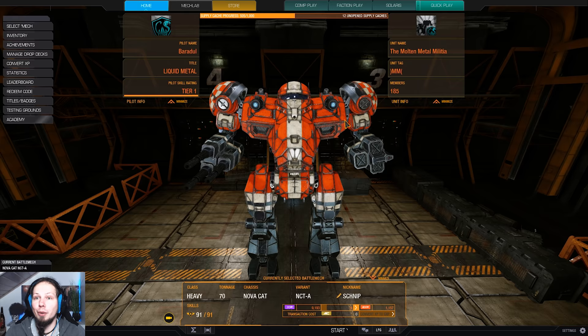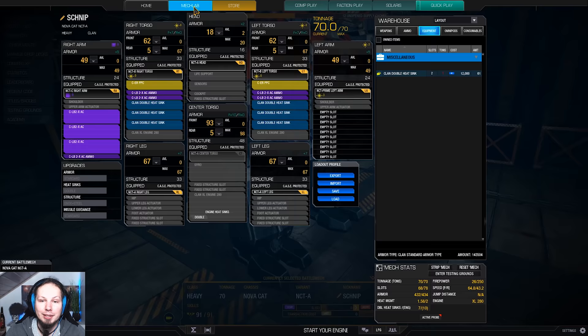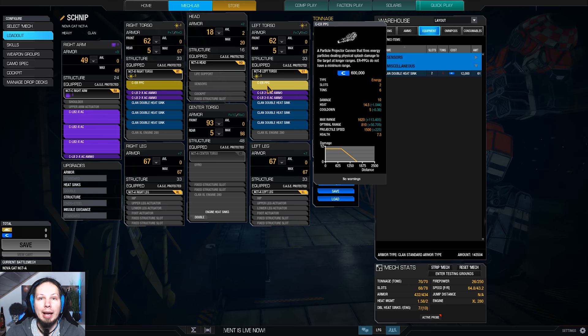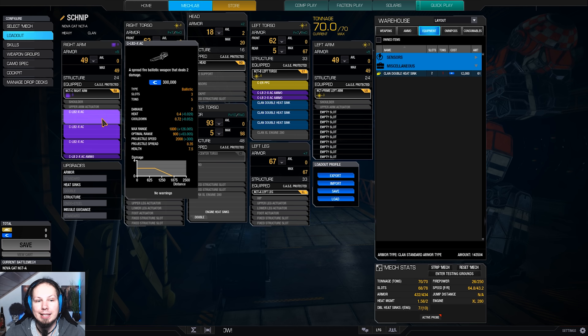As you can see we are running double PPCs on very high mounted shoulder hardpoints and then we have a rack of three LB2X autocannons. The idea is to soften up enemies at long range, so shoot early with them and just get the damage out. As soon as you have cracked the armor, the LB2s come in handy. They not only deal more critical damage but also have a critical hit chance increase, meaning you can destroy weapon systems, heat sinks, electronics, ammunition — all of that in mechs that no longer have armor on that component.